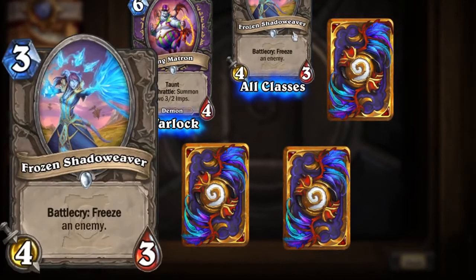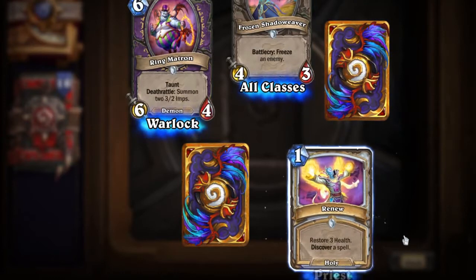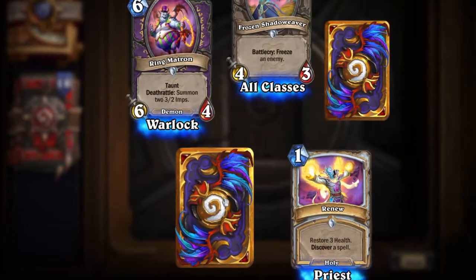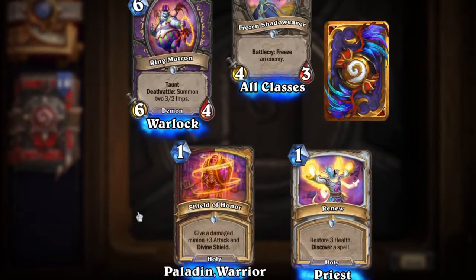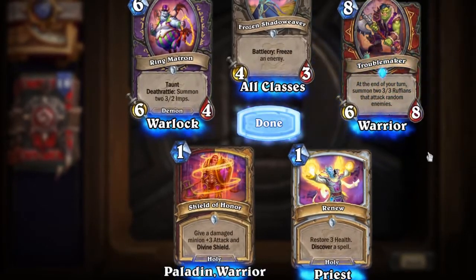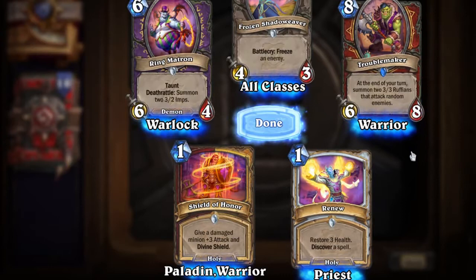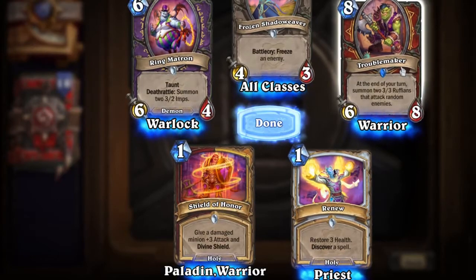Frozen Shadow Weaver — Battlecry: freeze an enemy, for all classes. Renew: restore three health and discover a spell, for Priest. Shield of Honor: give a damaged minion plus three attack and divine shield, for Paladin and Warrior — that's pretty nice. And the rare card is Troublemaker. At the end of your turn, summon two 3/3 ruffians that attack random enemies. It costs eight mana so it's pretty expensive — a late game card — but I love the idea of it.